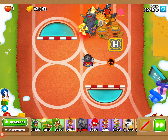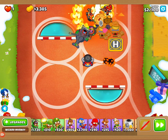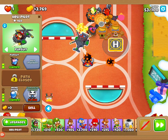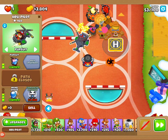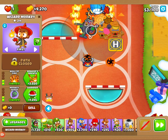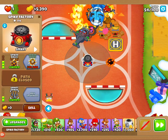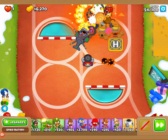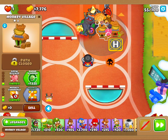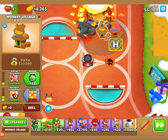Now it's really a waiting game. We're going to take the Heli Pilot all the way up to a 2-0-5, our Comanche Commander. Then we will also be taking our Wizard up to a 0-2-5, Prince of Darkness. We'll eventually bring our Spike Factory to a 4-0-2, our first Monkey Village to a 3-0-2, and our second Monkey Village to a 0-3-2. That's all we're going to need for this map.